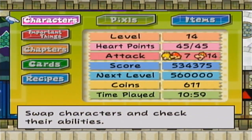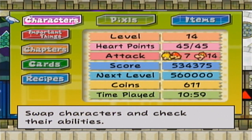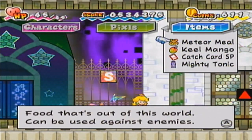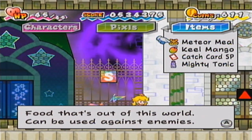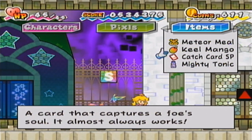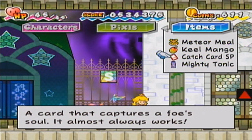Next, I did actually buy some items from Flim — I don't know why I keep forgetting that guy's name. I bought another shooting star to make another meteor meal, and there's a reason why I made another one which I'll share shortly. I bought a Keel Mango for a recipe, a Catch Card SP because he was selling one, and also a big egg and fresh pasta bunch, which are already in storage.